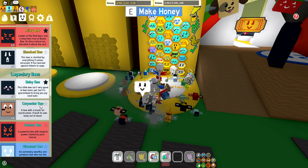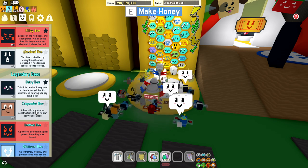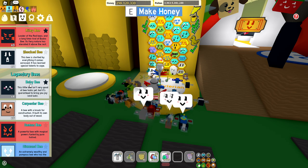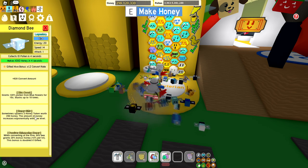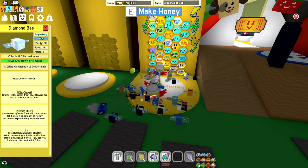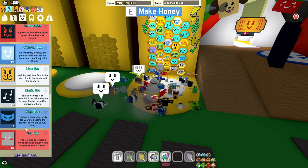Baby bee and carpenter bees are going to be like your vector bees — you need those. So I kept six of them from the beginning. Baby bee and music bee I equaled out to four. I got one diamond bee in there as well because it gives you blue boost, a passive, and a honey gift.